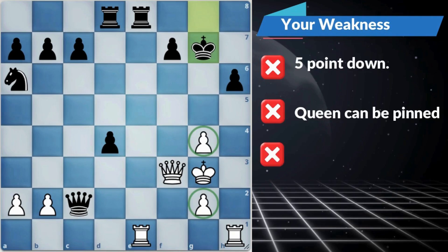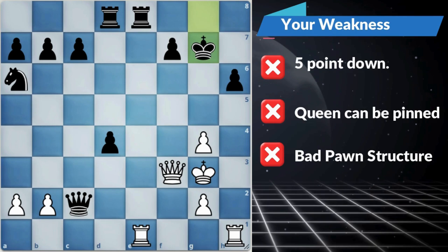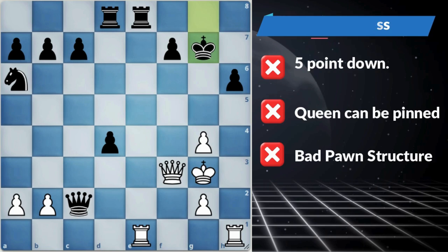If black tries to take the rook with the rook, it's a simple exchange and we don't count that as a weakness. Now, despite black being 5 points up in the game, black's king is not in a comfortable position — the king is not properly defended.